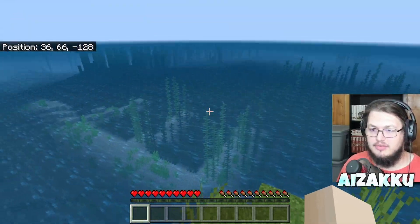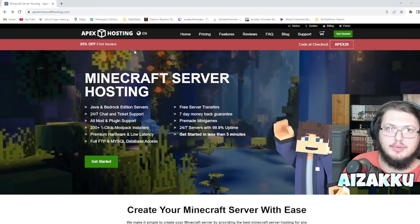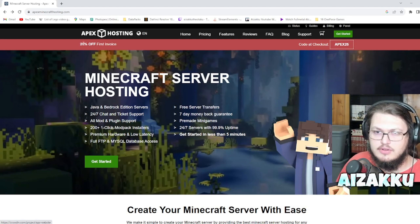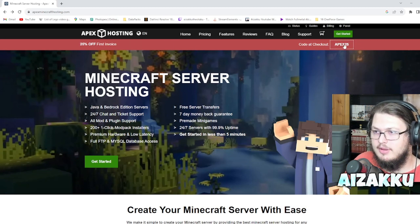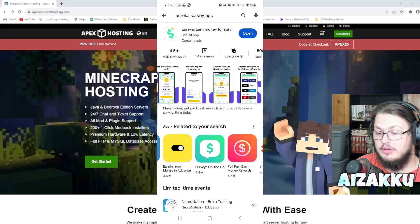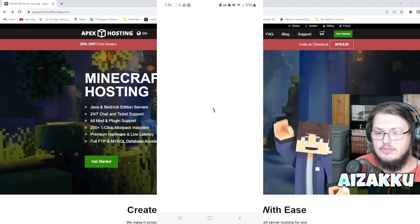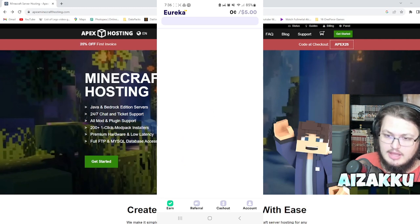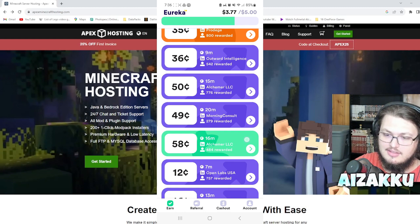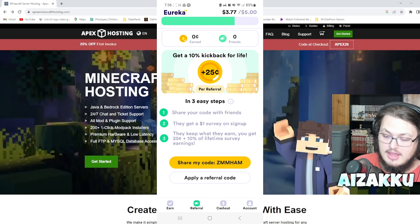Now let's cover how to get Apex Hosting for free. Apex is one of the biggest Minecraft server hosting websites out there. You can use the code apex25 for 25% off your first invoice. To get it entirely free, download the Eureka survey app on your phone. Fill out surveys to earn money — I currently have $3.77 out of the $5.00 minimum cashout. Using my referral code ZMMHAM gives you a free dollar toward that.